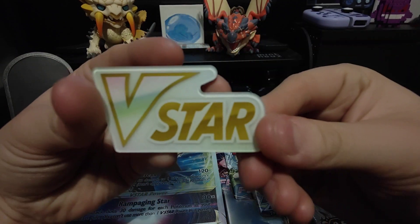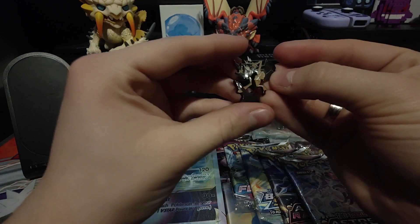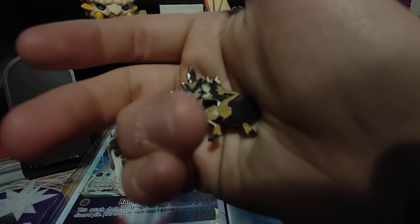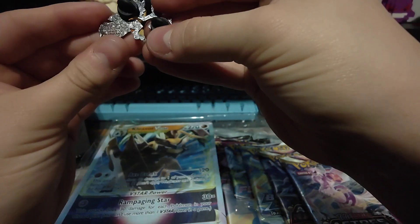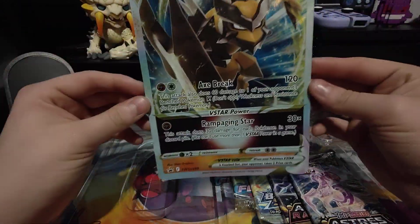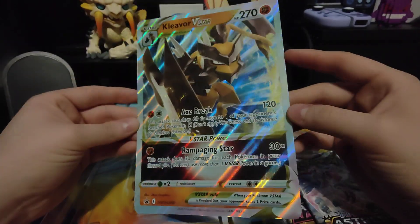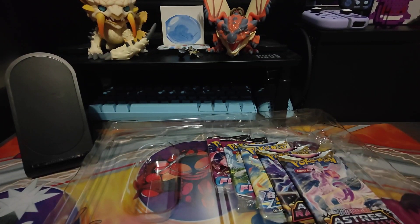So there's your typical V Star counter — nothing special really about it. And there's your really nicely done Kleavor V pin — the Pokémon Company are really good for their pins, I will say that. And here's that big Kleavor V jumbo card — love the fact it's textured as well. That's another one for the wall. A very beautiful card, and just the Pokémon in general looks amazing.